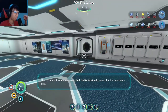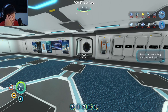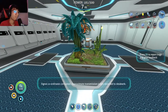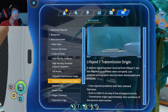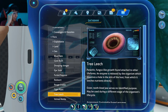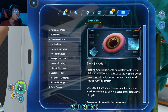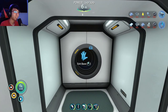Life Pod Seven, coordinates attached — pod is structurally sound but the fabricator's busted. Requesting assistance. Signal coordinates corrupted, approximate transmission origin recorded to databank. What did I even do last time? I don't remember. And I do not like the noises I came back to. I hate those noises — these loud, scary noises are never good.